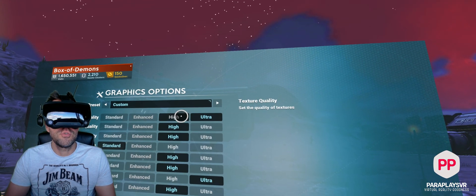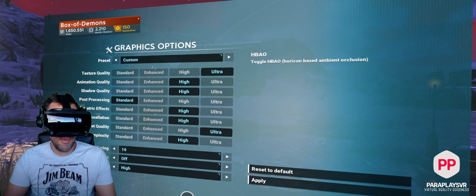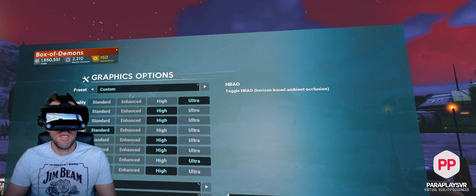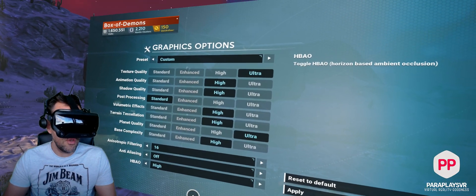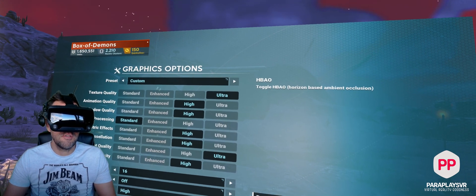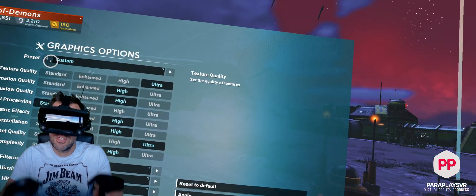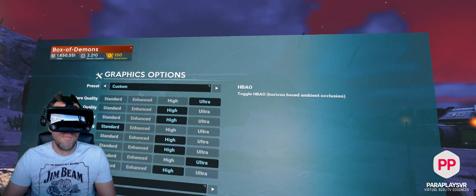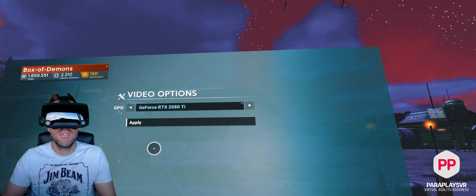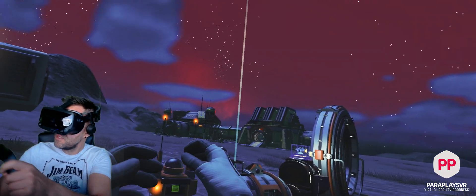Coming into the graphics options, you can see I've got pretty much everything quite high. This is a different setup to what you've probably seen online. I have anti-aliasing off — these settings with the 2080 Ti and an i9-900 really do work for me, giving a balance between performance and crisp graphics with some nice effects. Post processing is off and shadows are on high. A lot of people say turn that down, but it's dependent on your system. Under the video options, now they've updated it, you should only see one option in there.